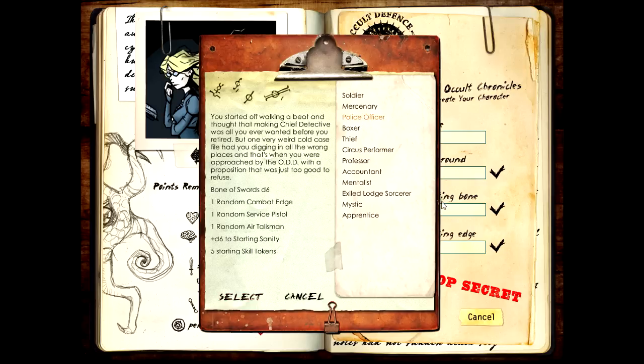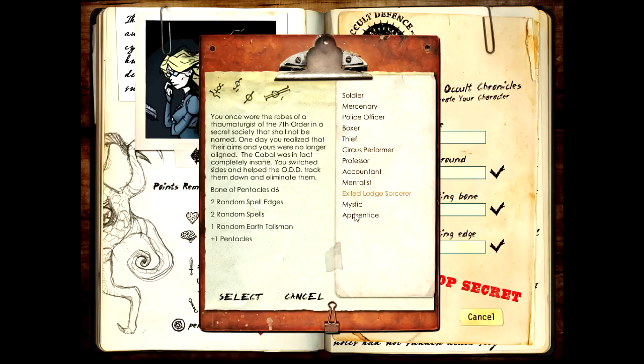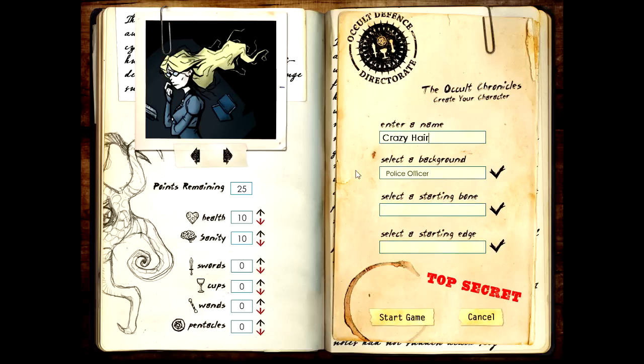You started off walking a beat and thought that making cheap detective was all you ever wanted before you retired. But one very weird cold case file had you digging in all the wrong places, and that's when you were approached by the ODD with a proposition too good to refuse. This is a first impression video, so I'm mostly going to talk about how the game feels and plays out. We're going to be good at fighting but not very good at magic or mind tricks.